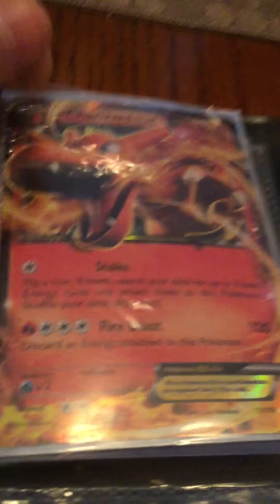Then we got Rayquaza — 100 damage, 10 times. Then we got Charizard.